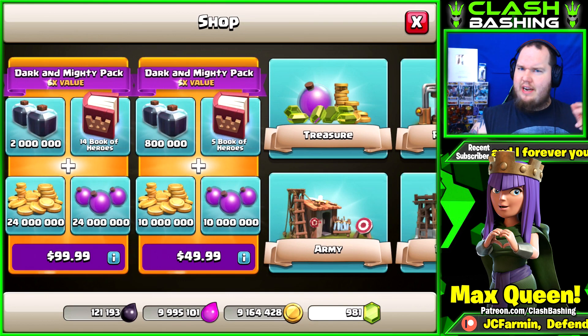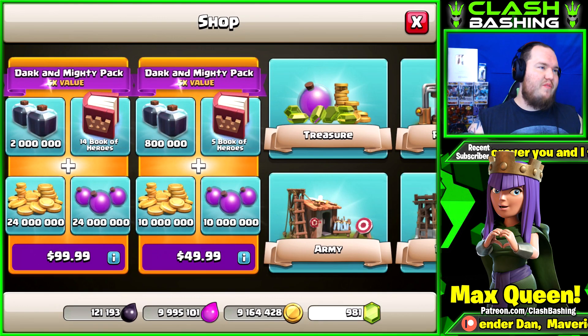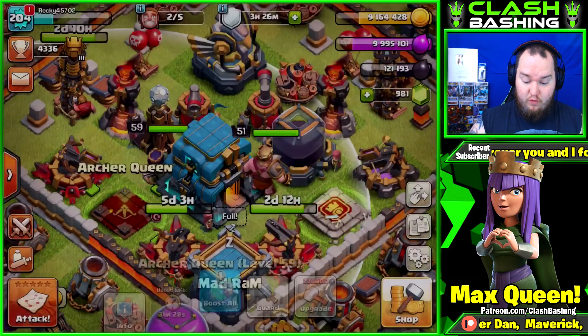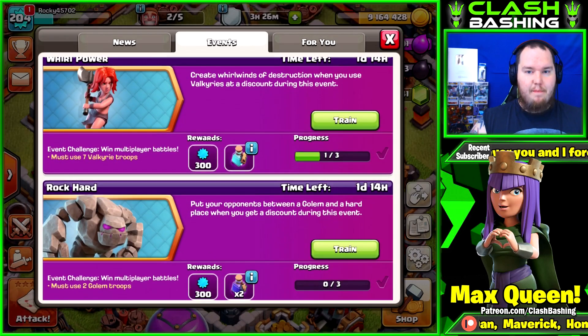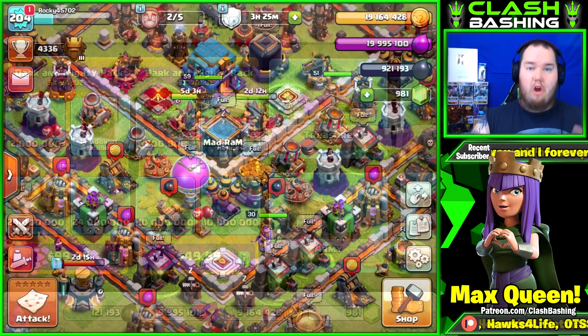I think we're just going to buy that $50 pack — get 800,000 Dark Elixir, 5 Books of Heroes, 10 million gold, 10 million Elixir. Because honestly, I don't need 14 Books of Heroes, that's too much. We could buy the Dark and Mighty pack twice, but that's the battle plan for today. If you guys are pumped up for some gemming or spending some money, make sure you subscribe, turn on those notifications, and slap a like on it. We're also going to be doing some Valkyrie farming for the event to get that Builder Potion — we always need those. Let's go ahead, I'm going to buy the pack and we'll be back in a quick second.